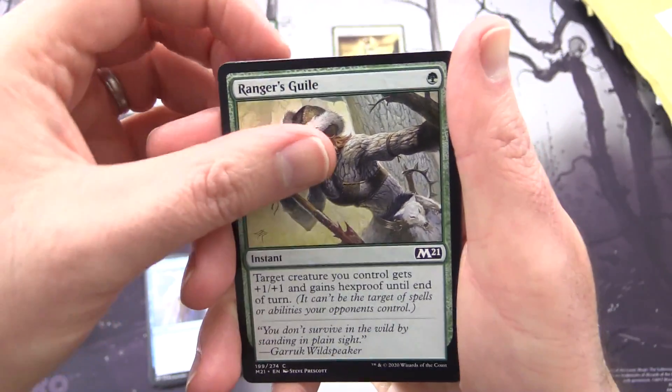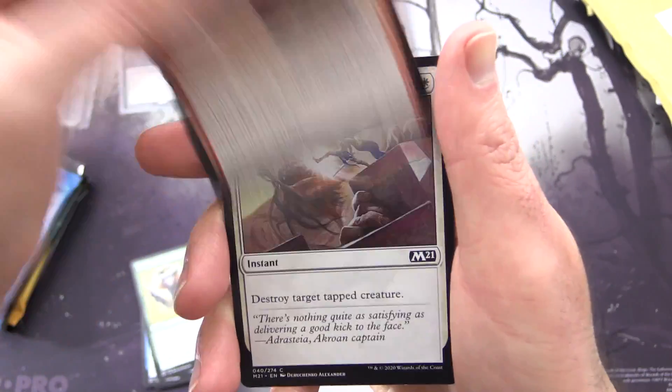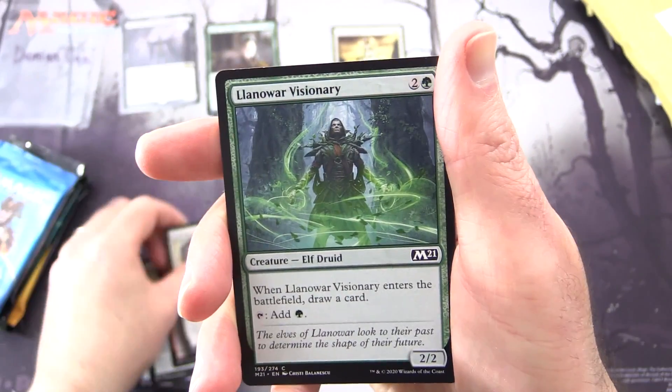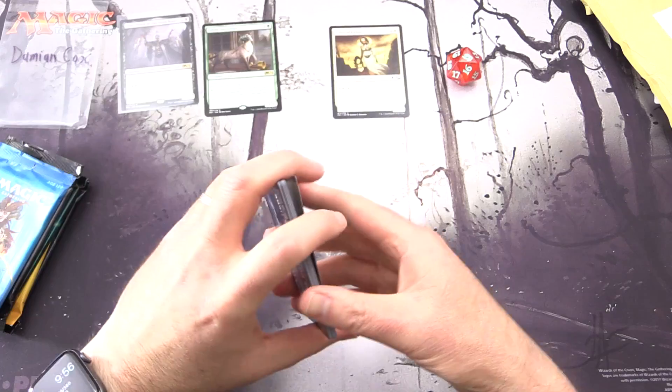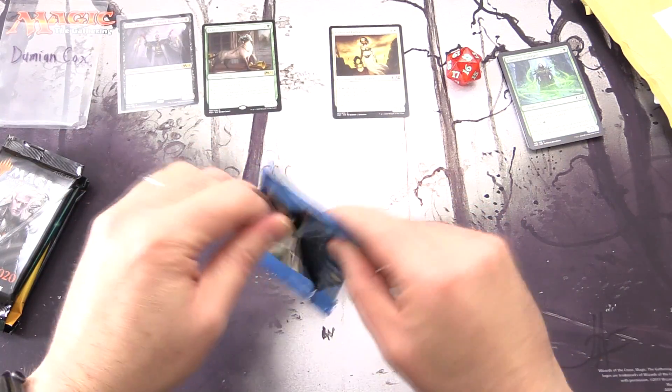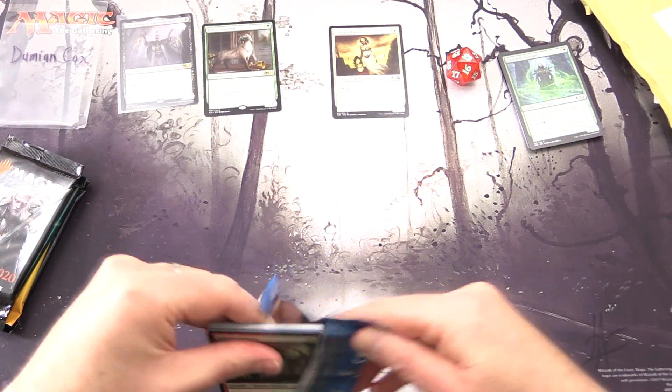Next up we have Ranger's Guile, Bone Pit Brute, Swift Response, and Llanowar Visionary. No vampires as of yet, but I did try to pick packs which would have more chance of vampires.